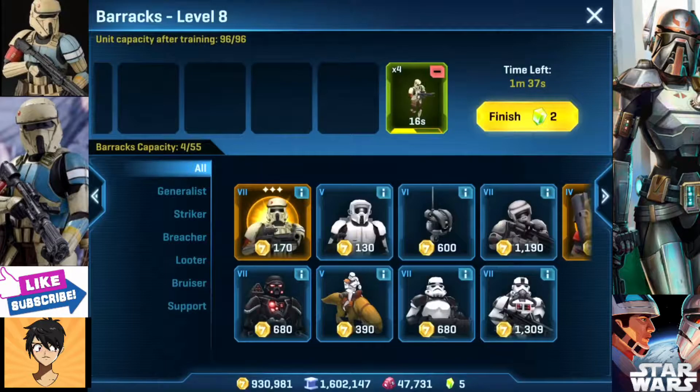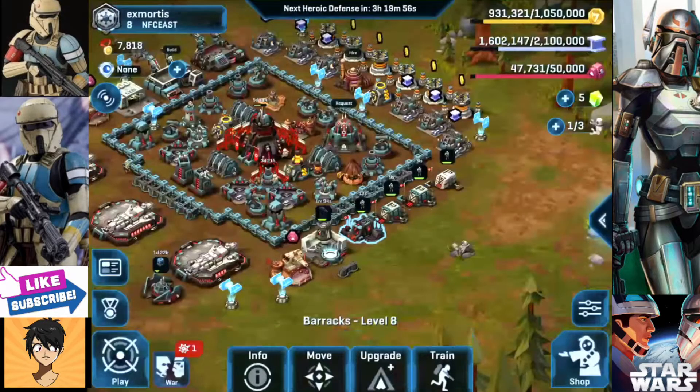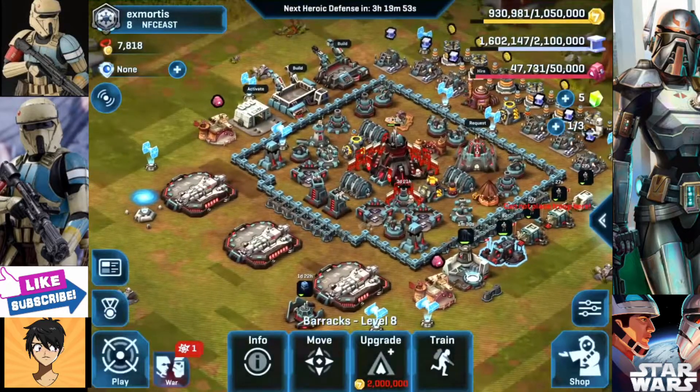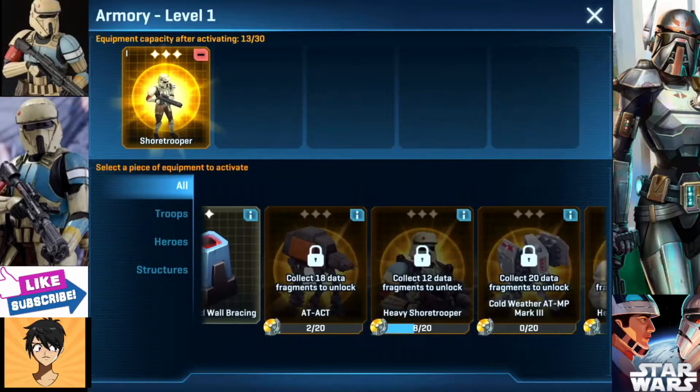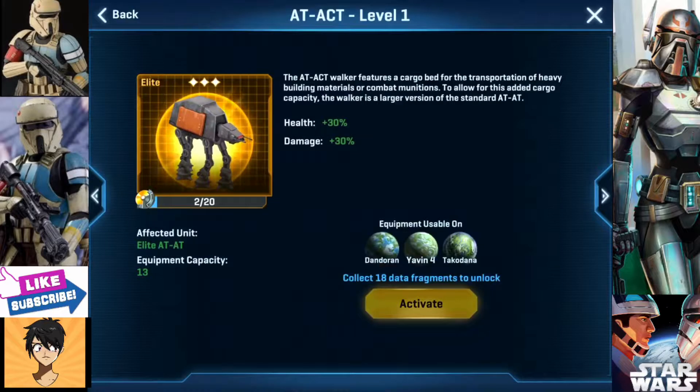Let me try to make it go a little bit faster for you guys. So if you don't know what these are: in the new update, there are upgrades for heroes, troops, and your overall base. Here is the AT-ACT — it's for the elite AT-AT.